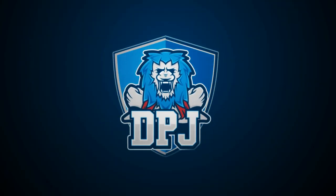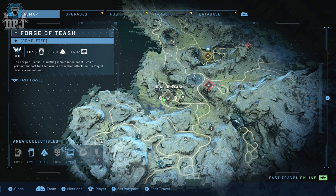I'm back with another Halo Infinite video, and today I bring you the hidden location of four collectibles as well as a Spartan Core. These are all within the Forge of Tish area.